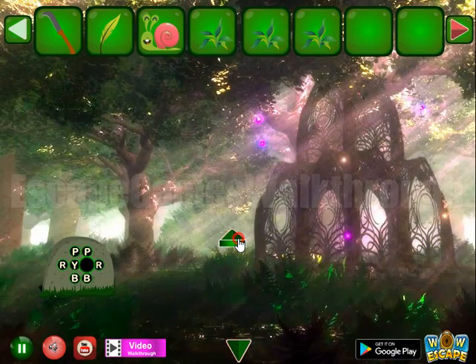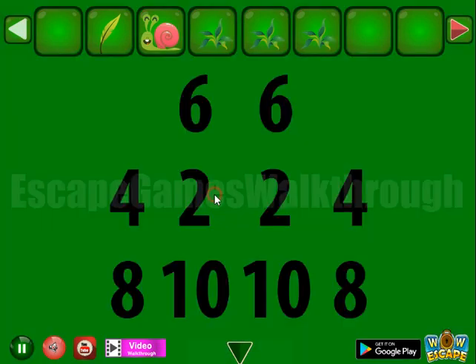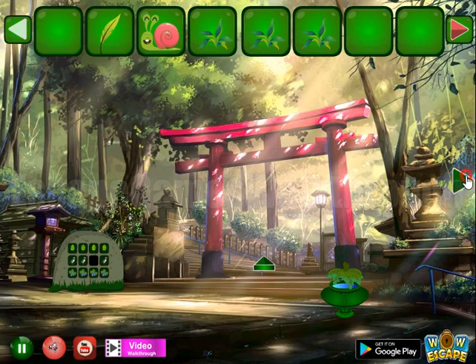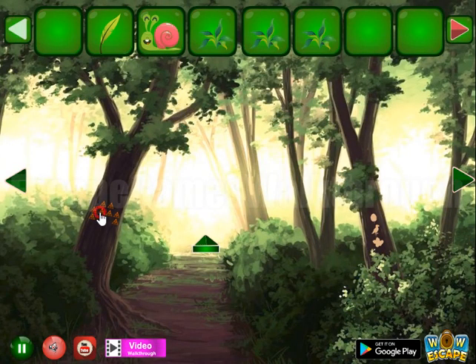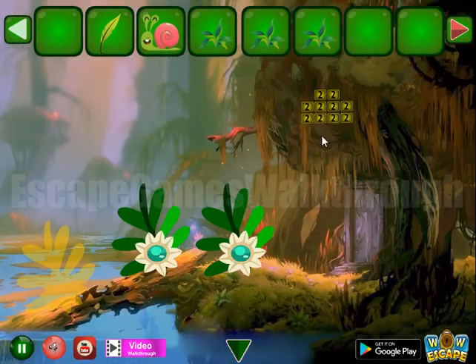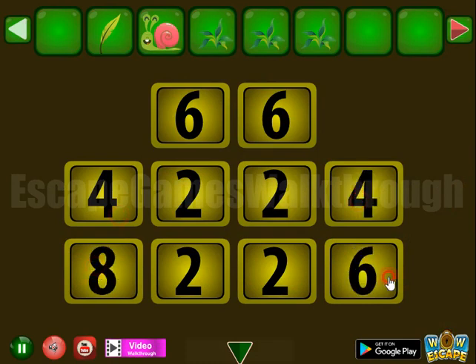We've got one more plant. Going up there to cut the flower. Now we have a hint of numbers — these numbers are for this place: six, four and four, eight on the sides, and ten in the center.